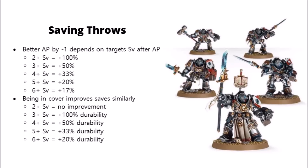Again, this works conversely — if you get plus one to a save for some reason, the most common example being in cover, this has more value the higher your saving throw is. If you're already saving on a 2+, obviously you don't get any bonus. But if you're on a 3+ save, that's a 100% increase in durability, as you're halving the amount of wounds you'll take — and that drops steadily less until when you're saving on a 6, it's really not that big a deal.